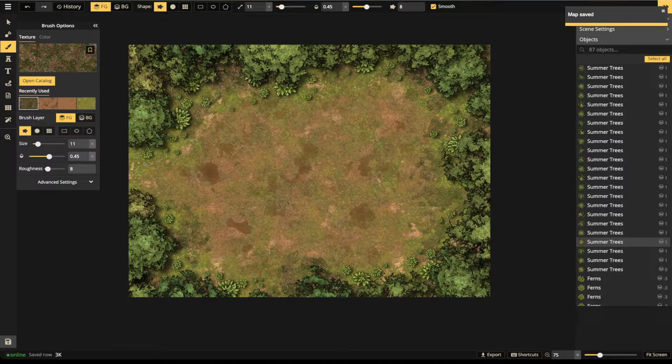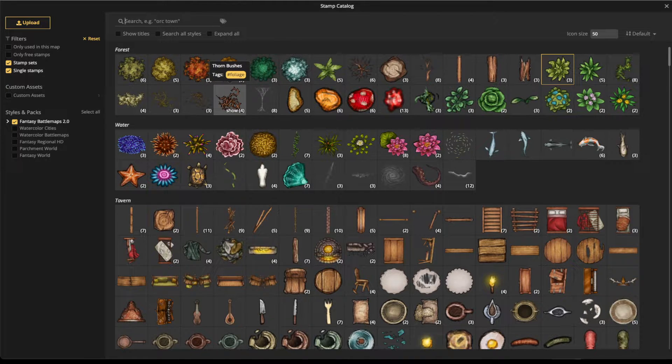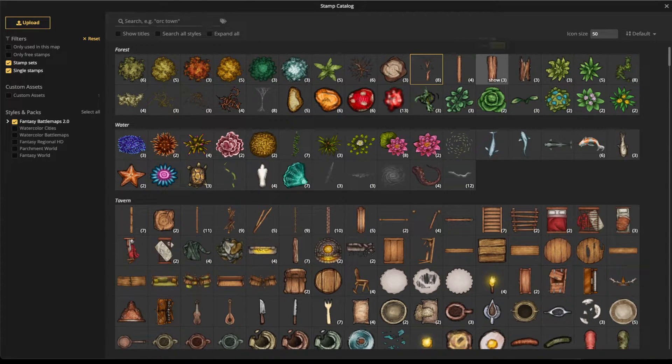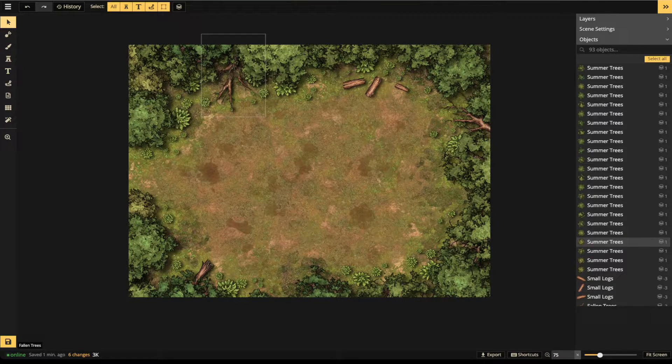Now we're at 153 changes — let's save. We need to factor in the bandit camp, and there'll be more texturing as we move forward to blend in whatever stamps we add. Let's go to the catalog and add some fallen trees for a highly interactive environment — we'll have a couple sticking out. We'll also add in some logs since there would be some chopped wood around a bandit camp.